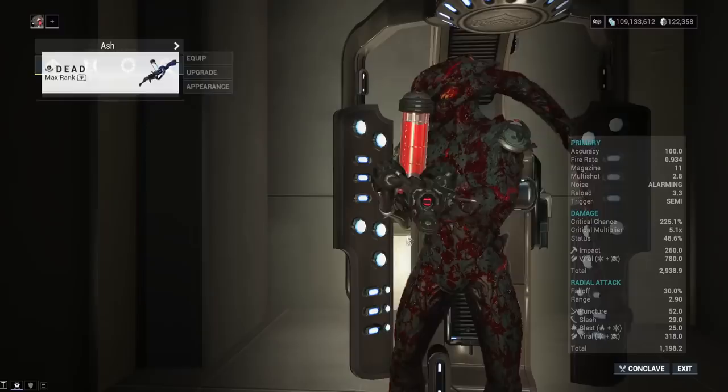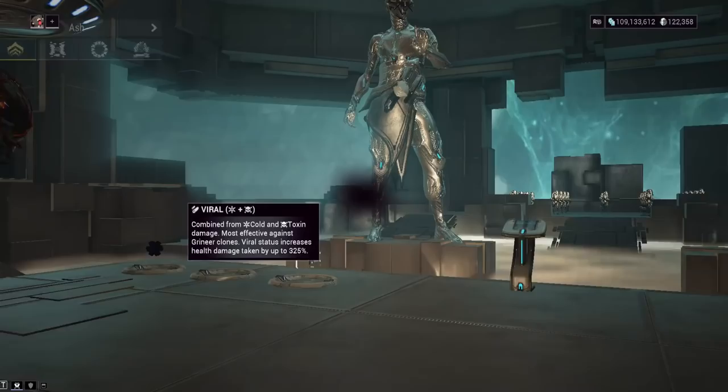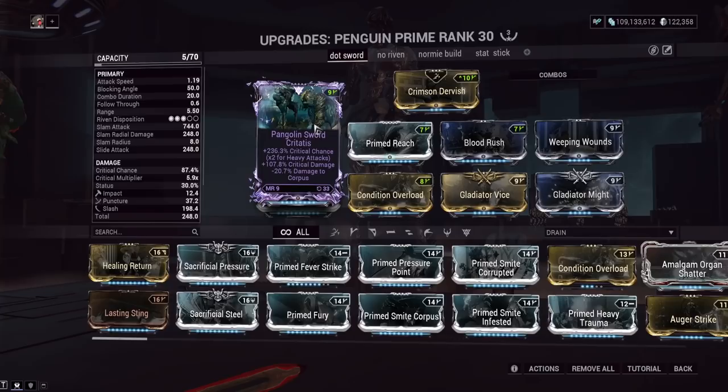If you do something like the Tenet Envoy, you could maybe even get guaranteed reds there potentially. But Kuva Shakur with our ribbon is 225% crit chance — throw on Smoke Shadow and you're at exactly 300% crit chance. So this is going to be a higher end player kind of thing. We're using extremely powerful weapons with basically specific ribbons to get to where we are.